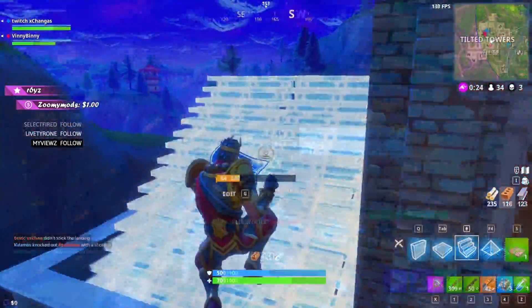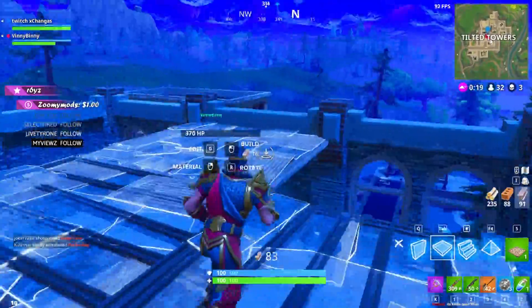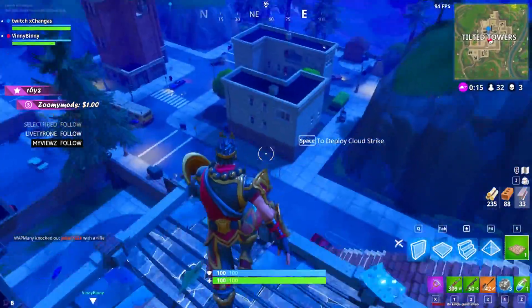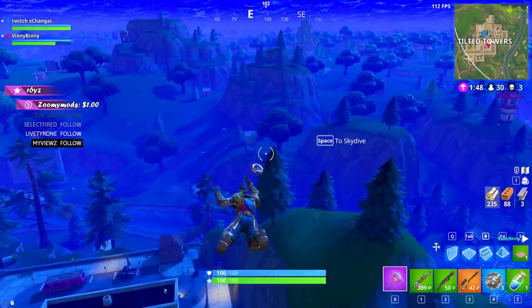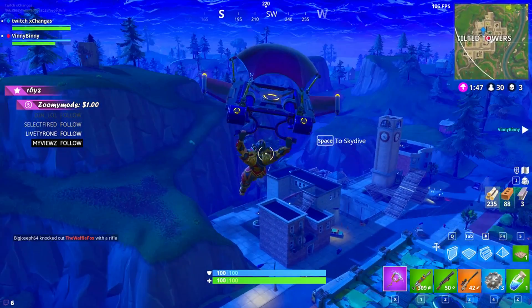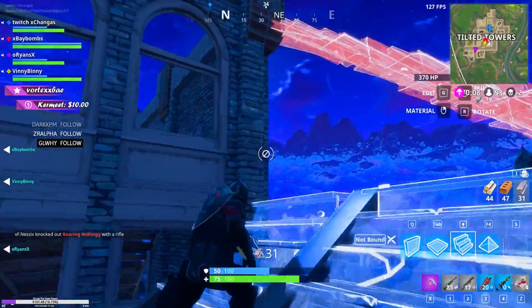Basically, what you're going to have to do is get a launch pad and place it down on a building so it's not easy to break. Then you're going to use it to scout the area. The things you want to be looking for is obviously people, and you also want to be looking for any walls or forts being built. You'll be able to see a distinct color — like a bright red-orange color in the background — whenever an object is finished being built. That's a good indication that people are there because they built something there.